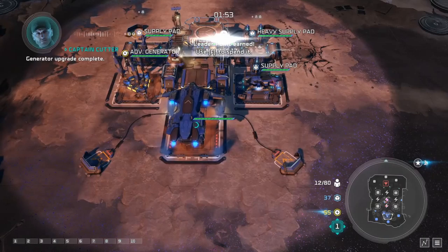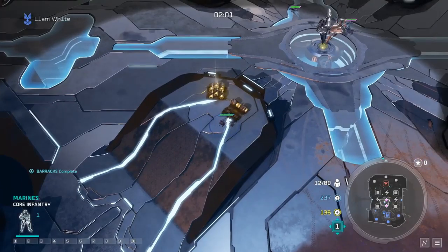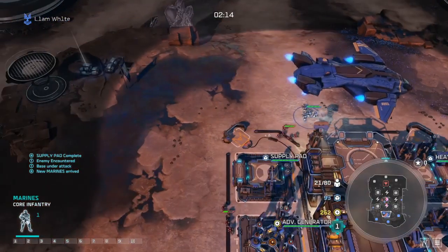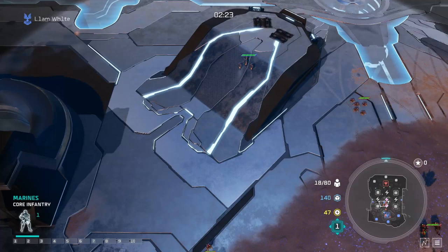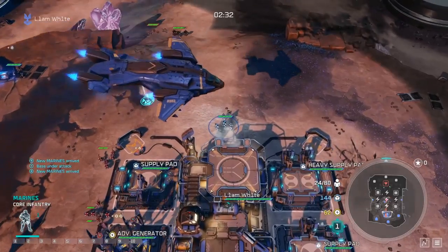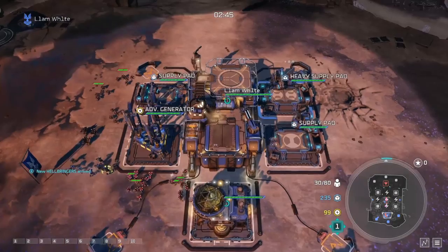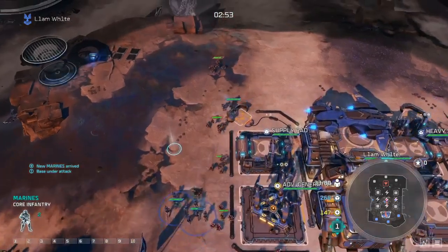If you lose a minibase to Yap Yap early it's very difficult to defend — they'll put a raid camp on it and spam fodder and choppers. UNSC don't have great building damage so retaking is tough. Our strategy here is one barracks plus Spartan to deal with choppers and cannon fodder spam. Because we're going Spartan we skip Raid 2 and instead go Mines to combo with the Spartan Slam.